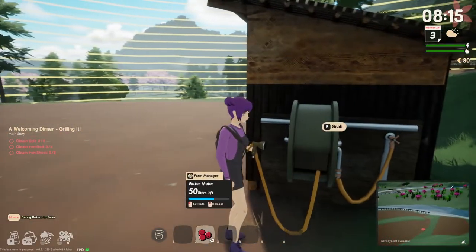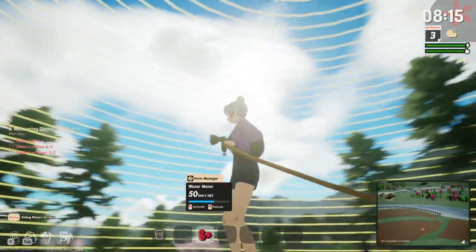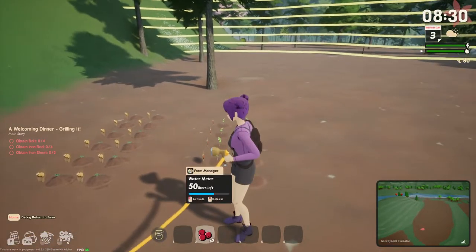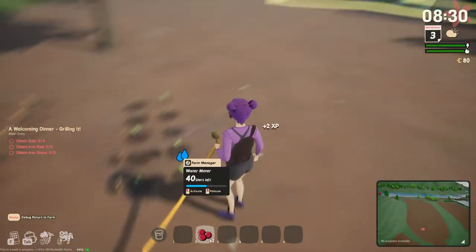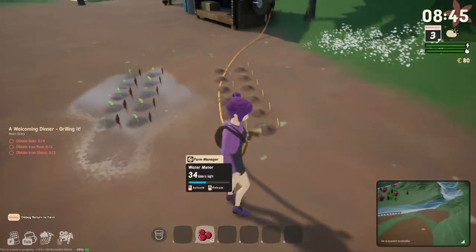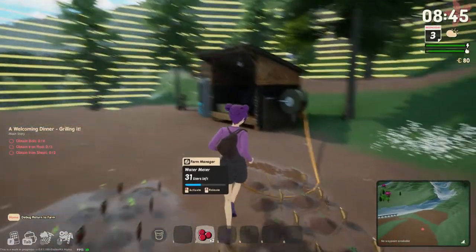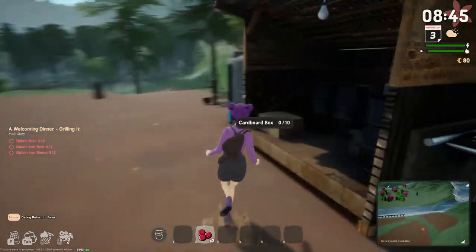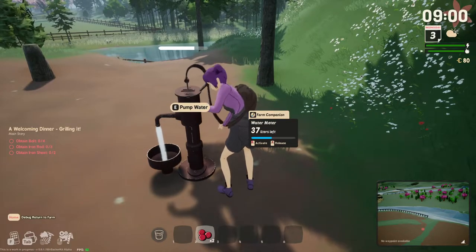Seeds are being delivered — 50 liters left in the tank. Oh, is that because I've got the water hose equipped? Those lines weren't there just a second ago. I feel like I'm wasting water with my inefficient hose usage. We get XP even for watering! Are you guys watered? They look thirsty. Oh, releasing — that's why the grid went up. That fills up our liters.